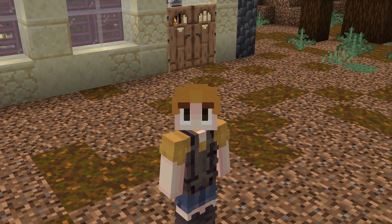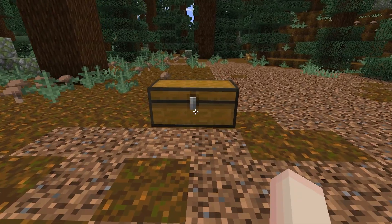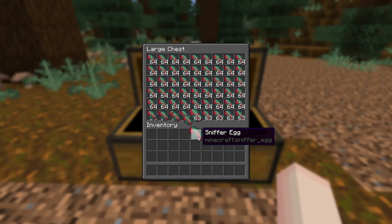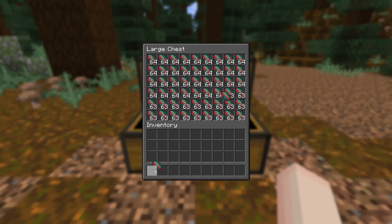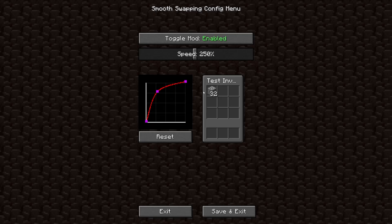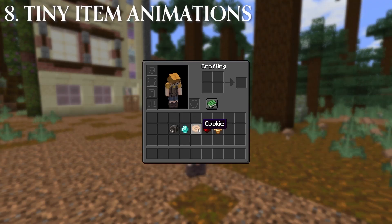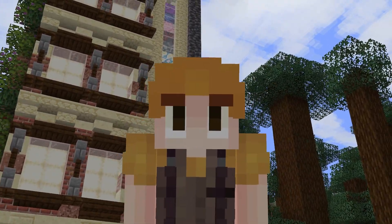Smooth Swapping and Tiny Item Animations are another two mods that work perfectly together. The first of them will make shift clicking items in chests infinitely more satisfying. They even equip you with a speed graph so you can create the perfect animation. But if you just want to pick up an item, Tiny Item Animations will upgrade that. These two changes are incredibly subtle but look absolutely amazing.